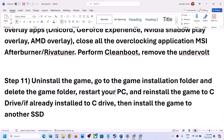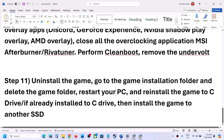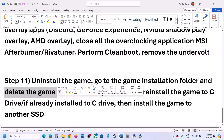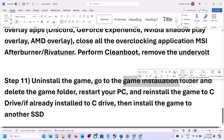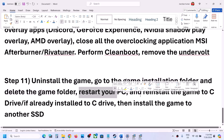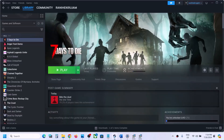The last step is to uninstall and reinstall the game. If nothing else worked, right-click on the game, select Manage, then Uninstall. After uninstalling, go to the game installation folder and delete the game folder. Restart your computer, then reinstall the game to the C drive. If it was already on the C drive, try installing to another SSD. One of the steps shown in this video should help you get the game running. Thank you for watching — please like and subscribe!